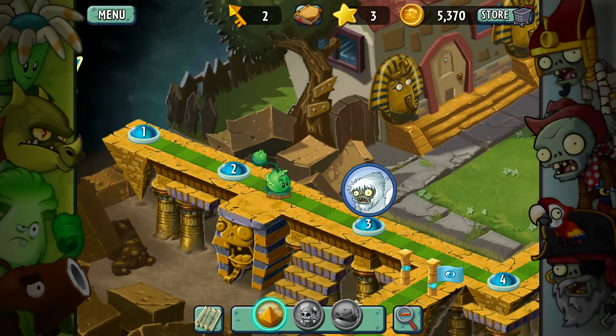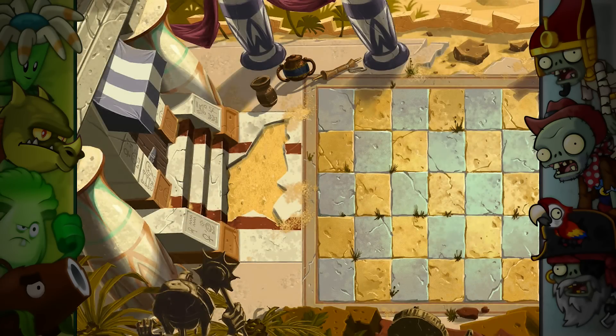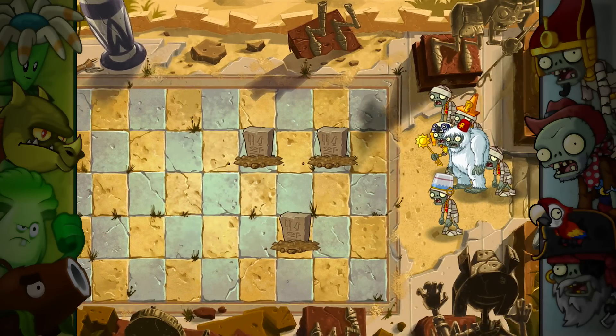Hey, what's up my Koopa Troop, it's Koops, and welcome back to some more Plants vs. Zombies 2! I just started the game up, and we have a Yeti spawning in here, and it says to go quickly after the Yeti. I'm gonna go run over to this level 3 here to see if we can go ahead and grab this Yeti.